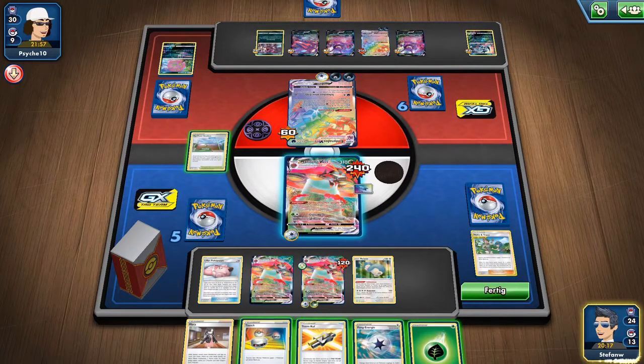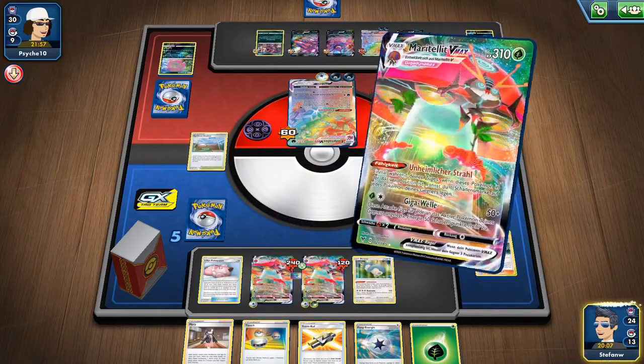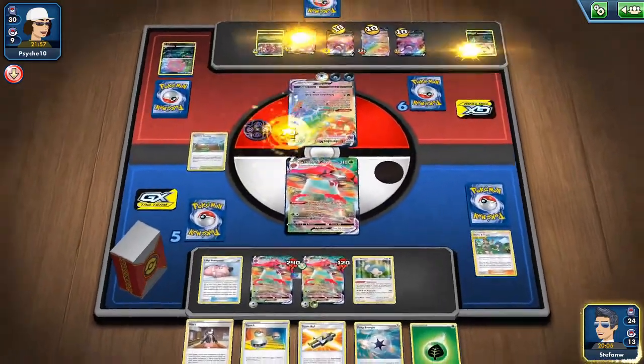We can actually deal a maximum of four damage counters on every Pokémon per turn. It also has a nice attack using Grass and Colorless energy dealing 50 plus 50 damage for every energy attached to your opponent's active Pokémon.